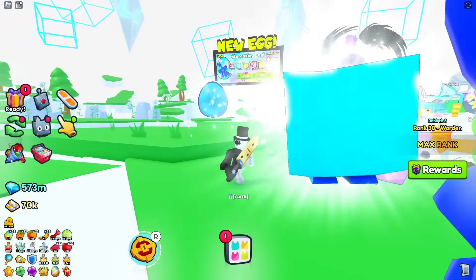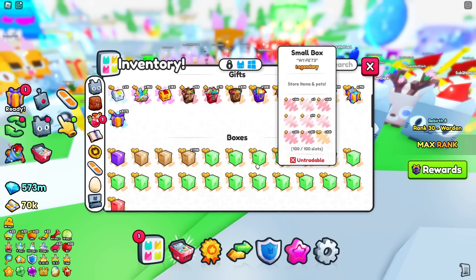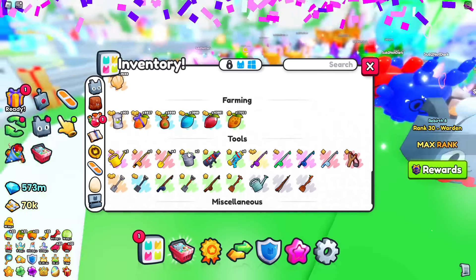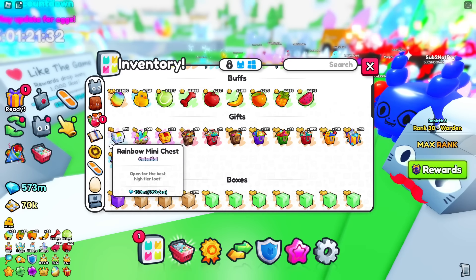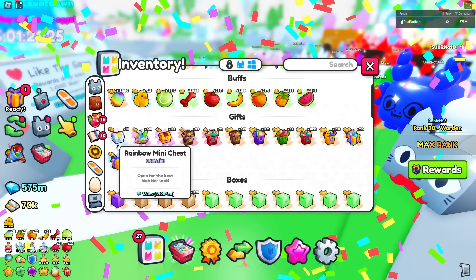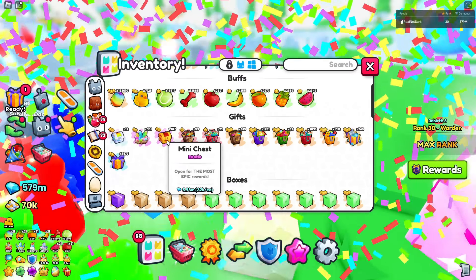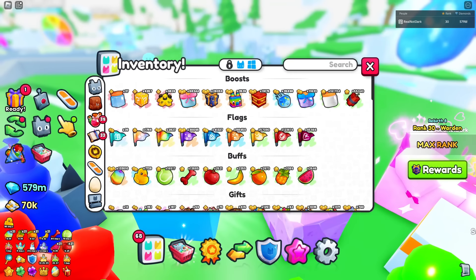Another good thing to sell is charm stones, because people always want them. Also, rainbow mini chests — as long as these are under 500k, sell them, because you get around 500k worth of rewards every time you open one. It's better to just sell them for around 700k gems right now than to open them. Mini chests in general you should probably sell too — I've seen a lot of people say you should be selling those.